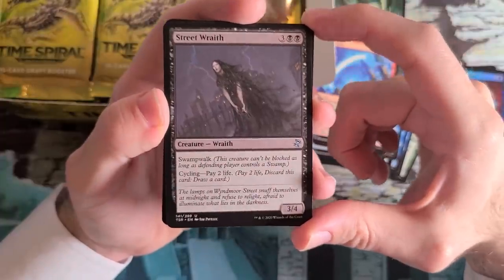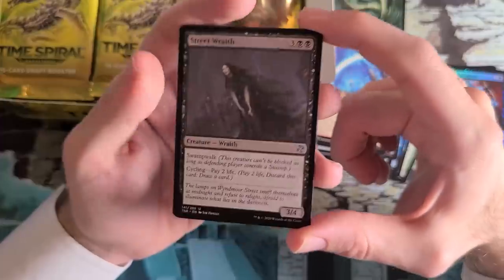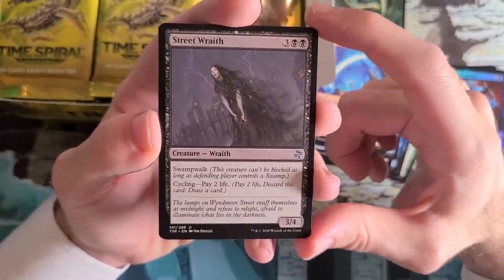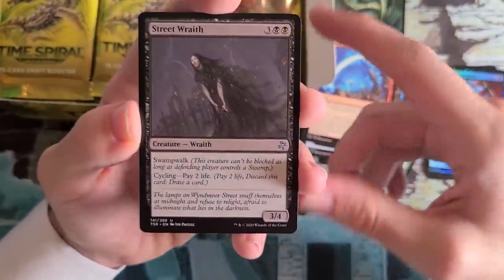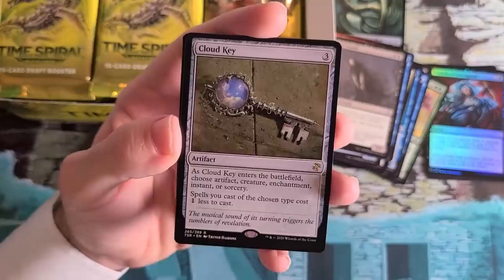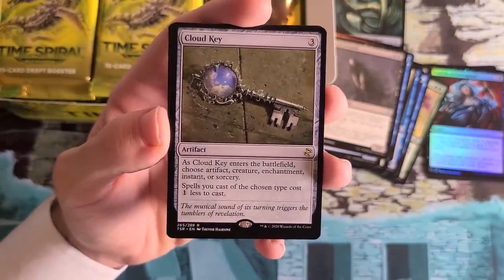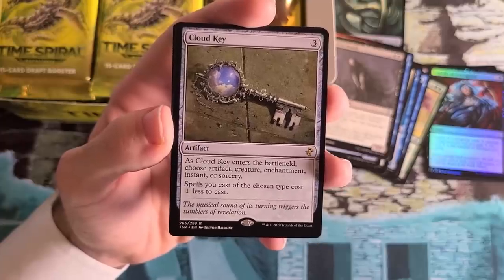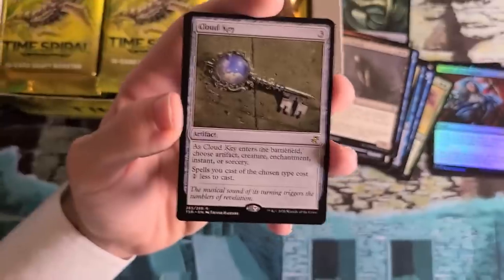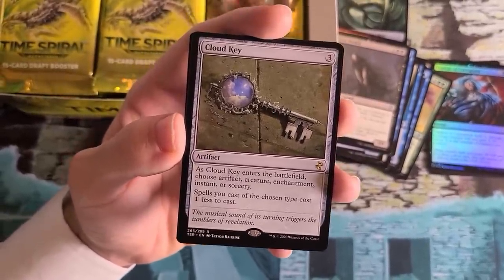Street Wraith — a Future Sight card that has seen a lot of play since. Free cycling is pretty powerful in decks like Dredge or Living End where you want to fill your graveyard. Brand new art here, which is pretty neat. Cloud Key — this is a card that hadn't been reprinted before, I believe, and is strong in a lot of different Commander decks built around certain strategies. It's a popular casual combo card, so nice to have it back here.